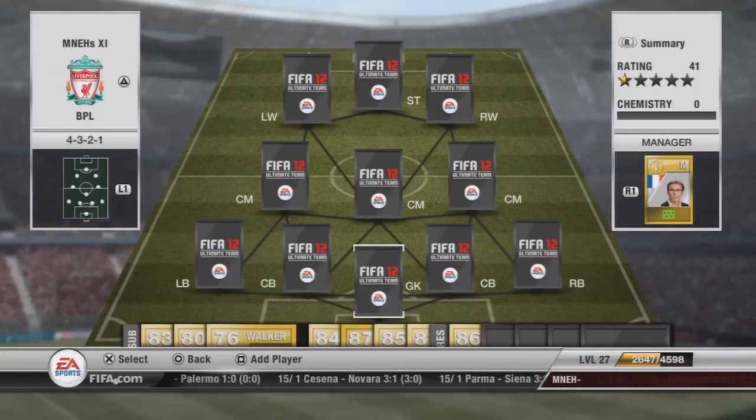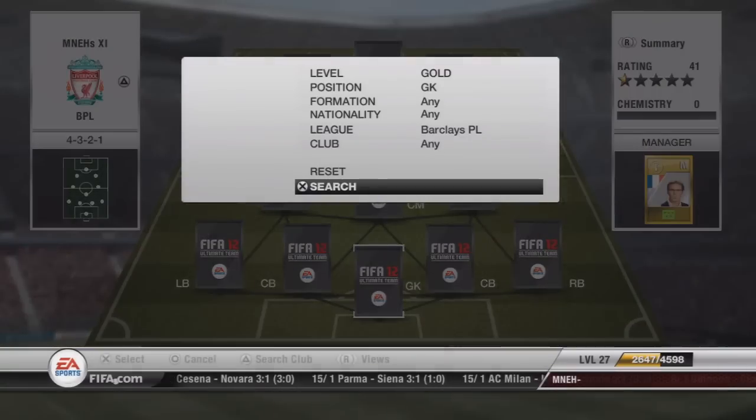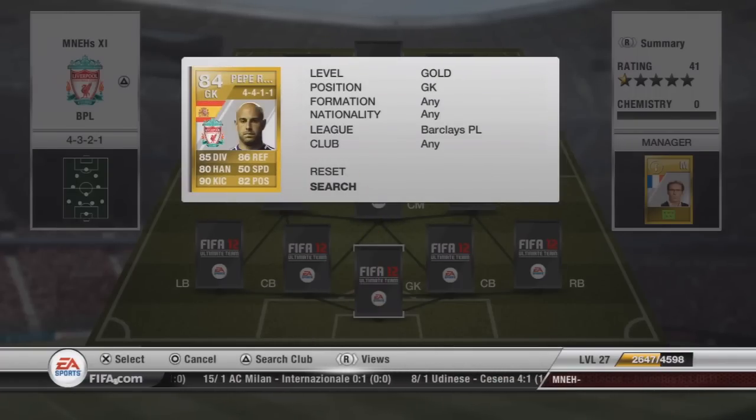Hey, what's going on guys, it's Mooney here and today I've got my squad builder and we're going to cover the Barclays Premier League. This is going to be quite an expensive squad — I don't think I've ever done a really cheap squad. I think the lowest has been the SPL. We'll start with the goalkeeper.